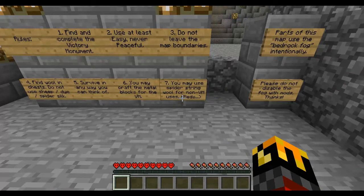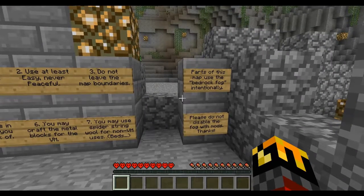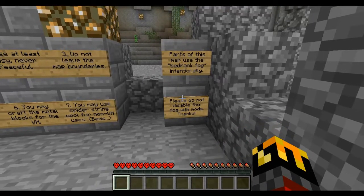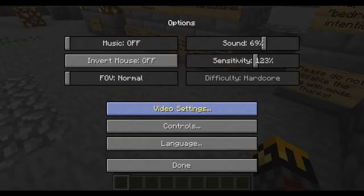I am on hardcore mode to make it a little bit more interesting. So if I die, the game is over. And we may not disable fog on this map because I need to turn on my skypad, give me a sec.